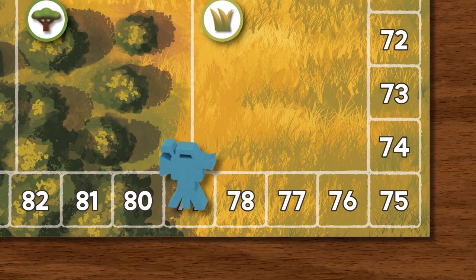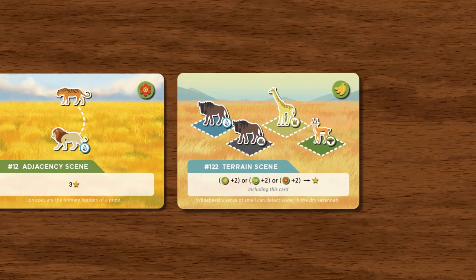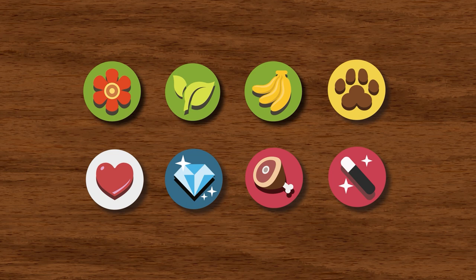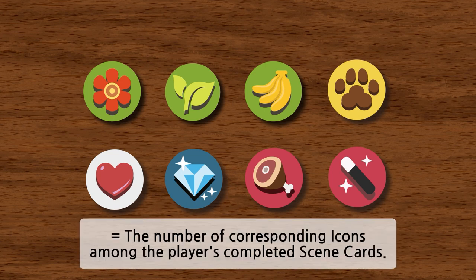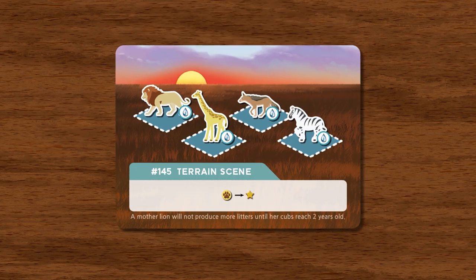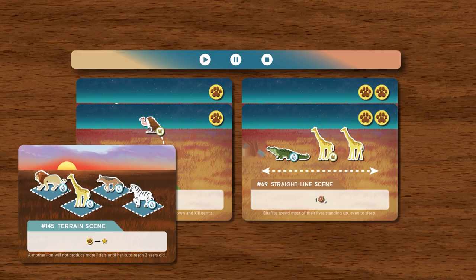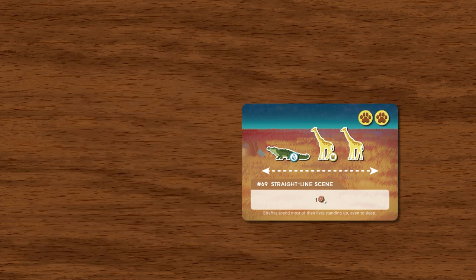Now let's move on to the types of rewards. By completing this card, you would be able to collect one VFX token immediately. By completing this card, you would receive three documentary points. Some scene cards have rewards that increase your documentary score based on the number of icons you have in your video gallery. For example, this card rewards documentary points for every animal icon you've collected — so if you collected six animal icons, that's six documentary points.